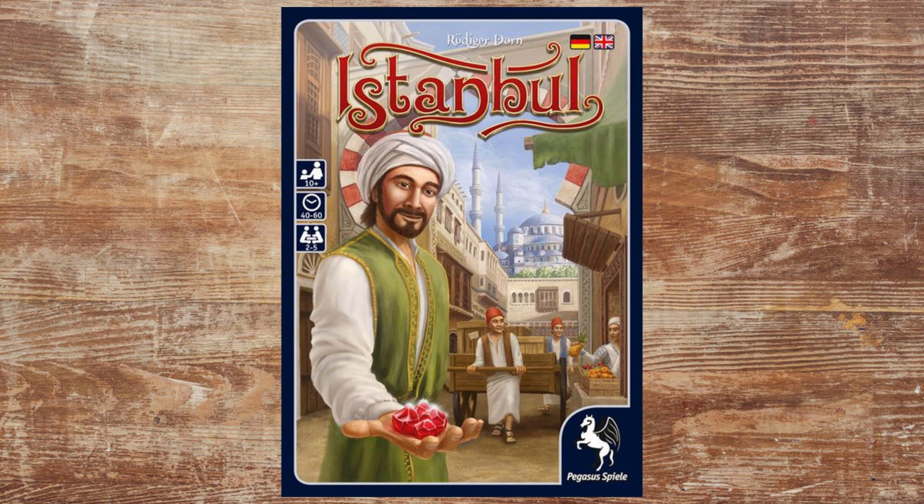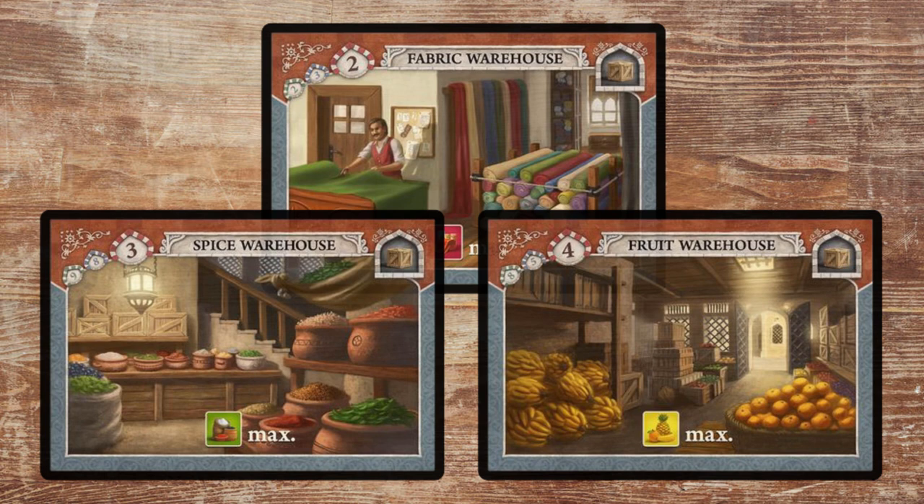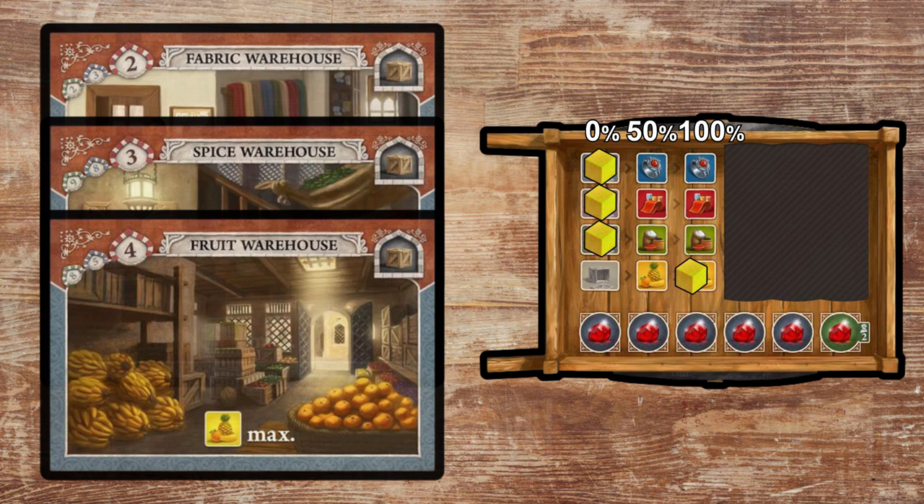Istanbul is all about getting the most value out of your actions. A simple example of this is the warehouses. It's best to visit a warehouse when you have zero of that resource, so that you are going from 0% to 100% when you fill up. If you already have even a single resource of that type, you're missing out on 50% or 33% of the value you could get, and so on.